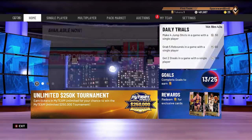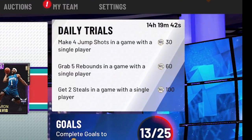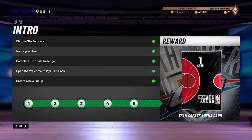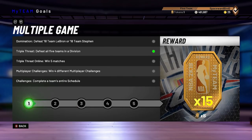Home screen, and the first thing we're seeing are the daily trials. The rewards are pretty meager, but it's a start — they're visible and updated daily. As the season goes on, we'd love to see them increase the award amount or earn a pack reward card or token for knocking one out. Underneath the daily trials you see Goals, where you can track your progress on unlocking the auction house, creating uniforms and arena, and earn some bonus reward tokens for playing the various game modes.